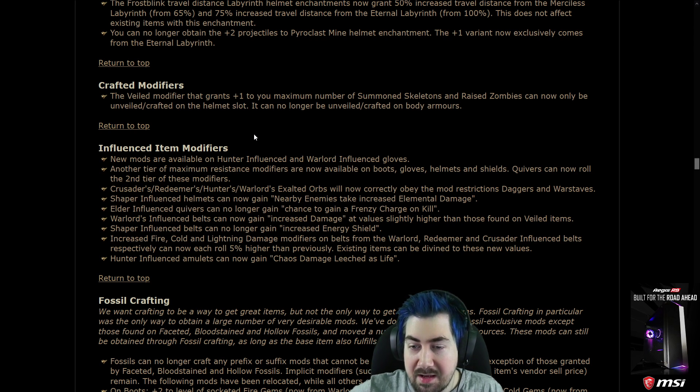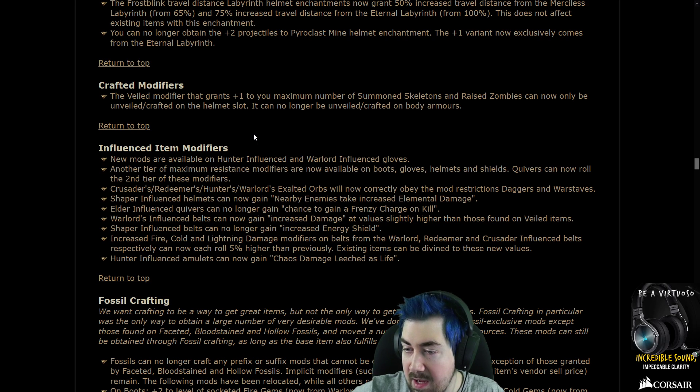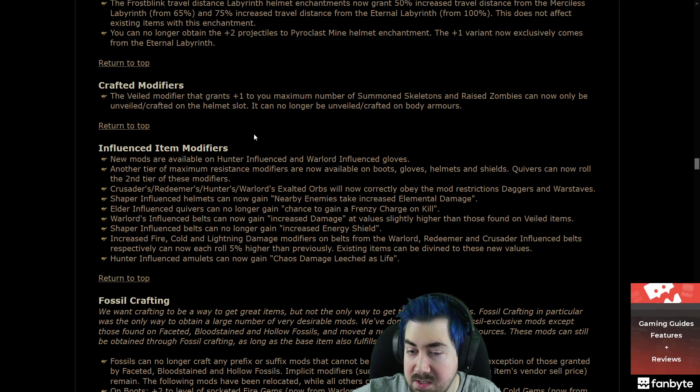Elder influence quivers can no longer gain chance to gain a Frenzy Charge on kill. Warlord belts have increased damage at higher values. Shaper influence belts can no longer roll increased energy shield. Increased fire, cold, and lightning resistance modifiers on belts from Warlord and Redeemer can now roll 5% higher than previously.